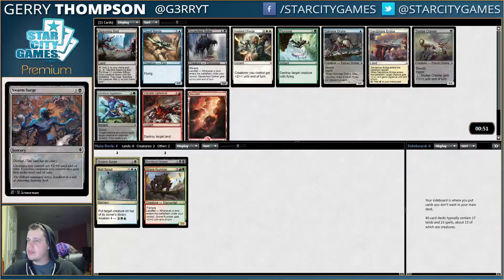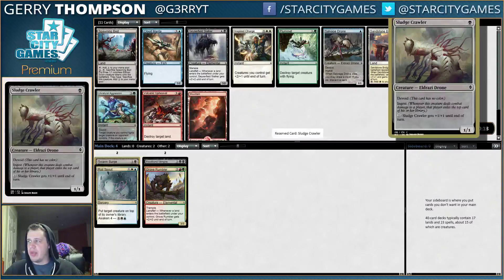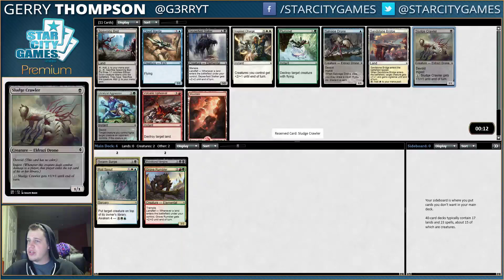Now we have Spawning Bed and Sludgecrawler — one of the best cards. It's weird to see the green dry up so quick. Maybe it's just a really stacked pack. So I think we'll take the Crawler. Sludgecrawler is one of the best black commons. It's better than Culling Drone, better than Dominator Drone, better than Mind Raker — it's just one of the best enablers for ingest. You basically want as many of them as you possibly can get because it scales so well into the late game.